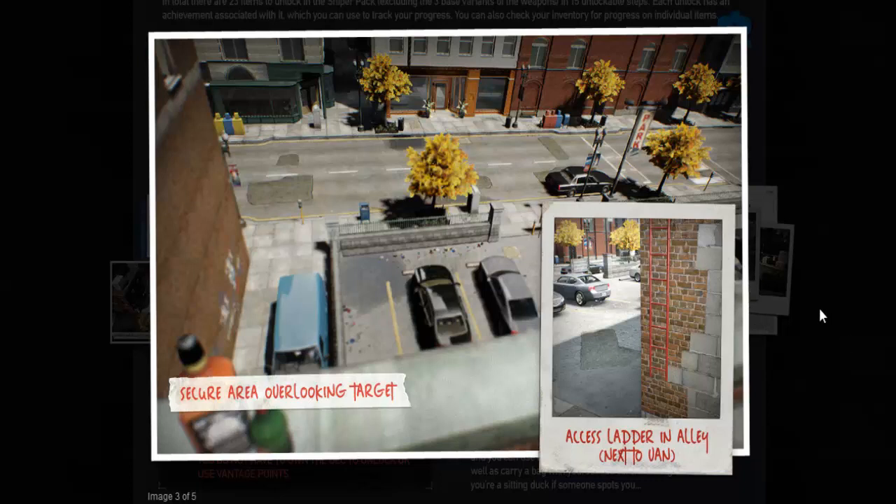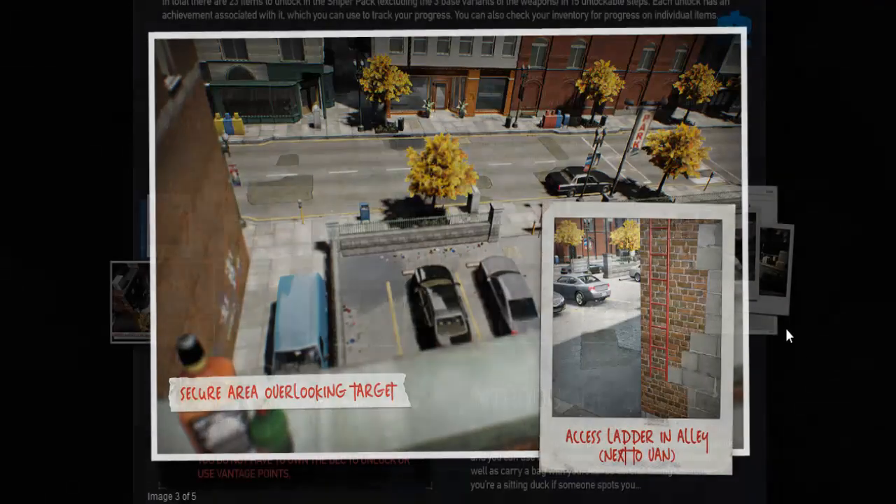Exactly how target range is going to work for us up in our vantage points, I'm not sure. Don't forget, on Death Wish enemies are laser accurate. And because I doubt enemies can climb up here themselves — or if they can, we're going to see some elaborate acrobatics — you're probably, if you get spotted, going to be in an awful lot of trouble up there.